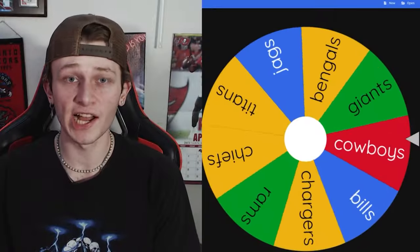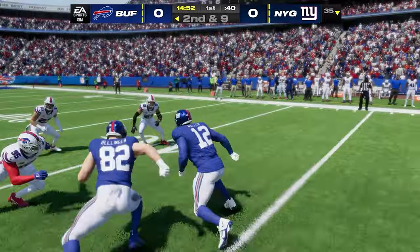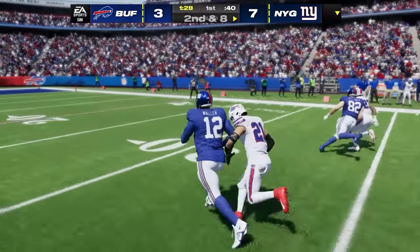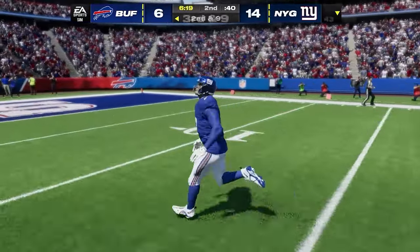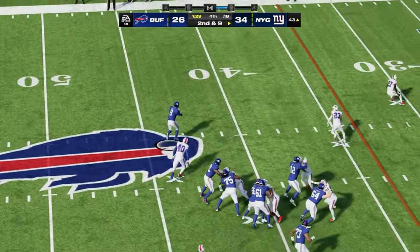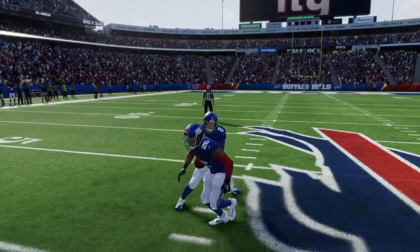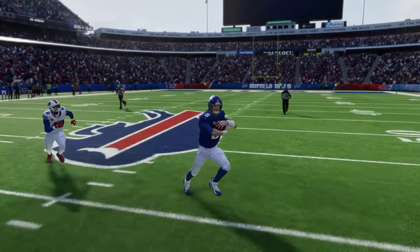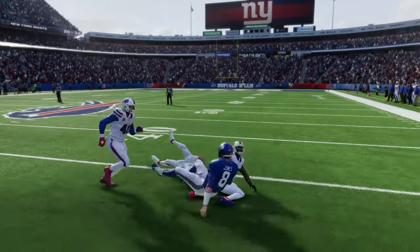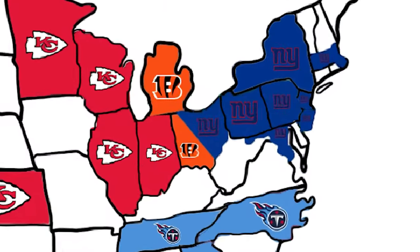The Giants head east — no team is directly east, so they play the Bills in a high-scoring back-and-forth game. The Bills need a stop to win, but Daniel Jones keeps the ball on a read option and picks up the first down for the Giants, giving them the lead. They chew the clock and win by seven, getting Josh Allen and all of Buffalo's territory.